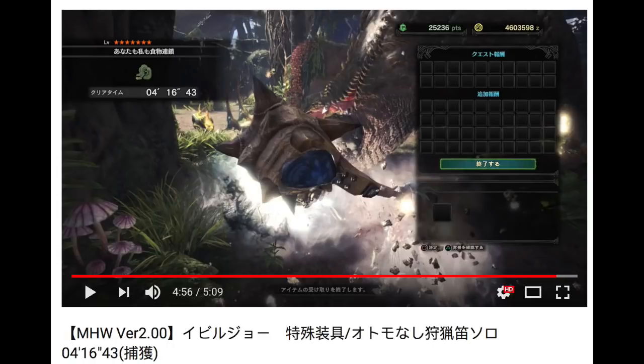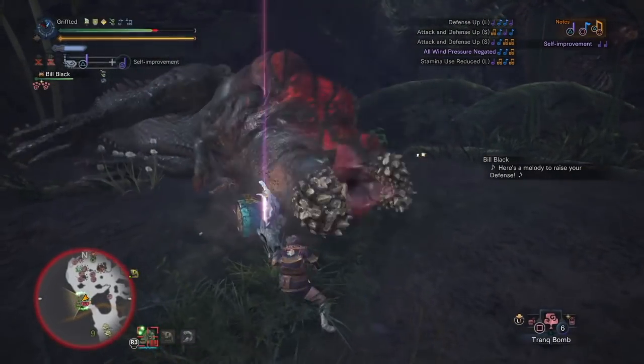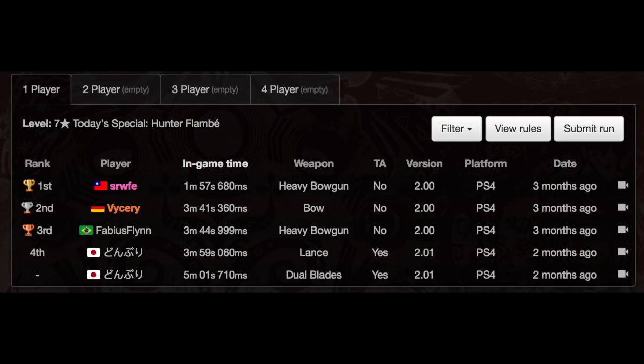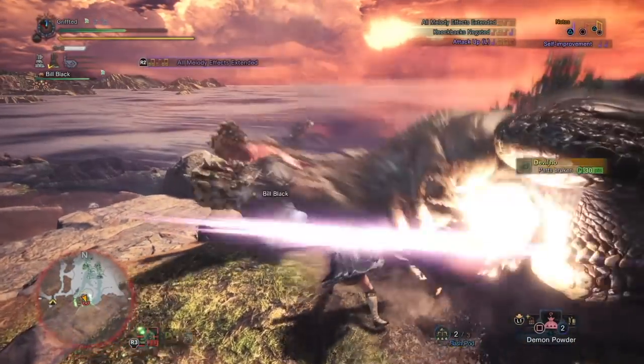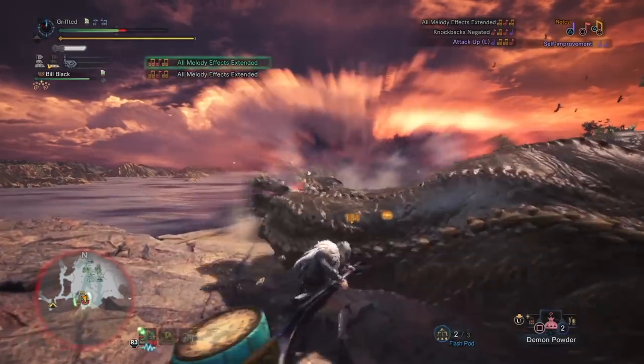He also holds the world record for Tempered Devil Joe. The current best melee time posted to speedrun.com for this quest is with a lance, holding a 3:59.60, which is the 4th best time on speedrun.com. My first goal is to obtain the Hunting Horn world record, and my secondary goal is to achieve a sub 4 minute Devil Joe.